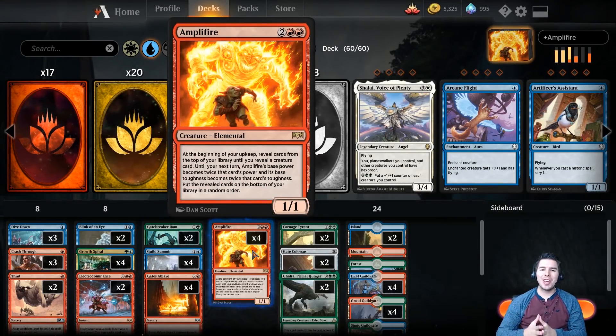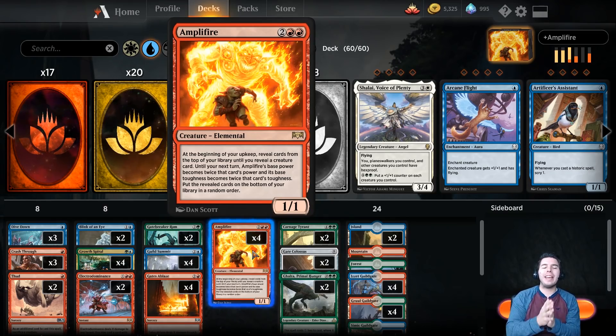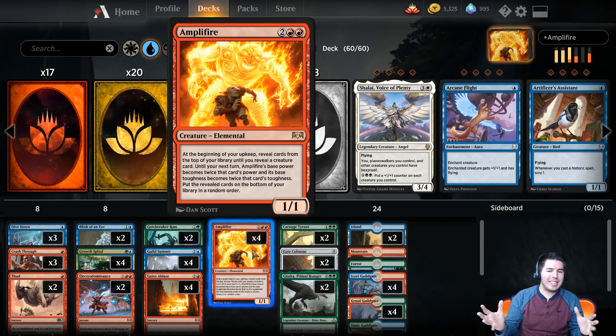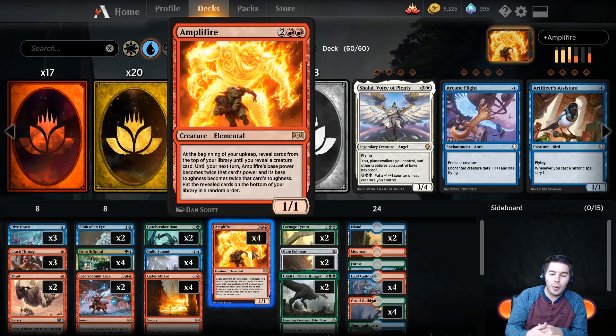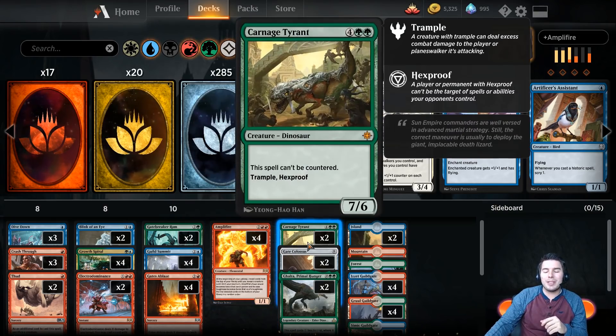Hello everyone, welcome - my name is Jeff and today we're going to have some fun playing Magic. We're playing an Amplifier deck. Amplifier is a four converted mana cost elemental creature - a 1/1. At the beginning of your upkeep, reveal cards from the top of your library until you reveal a creature card. Until your next turn, Amplifier's base power becomes twice that card's power and its base toughness becomes twice that card's toughness. Put the revealed cards on the bottom of your library in random order.